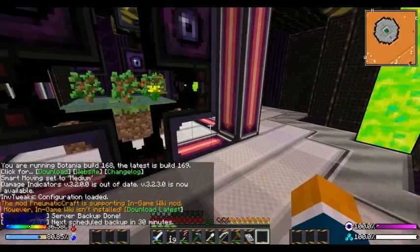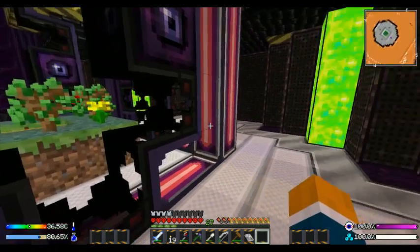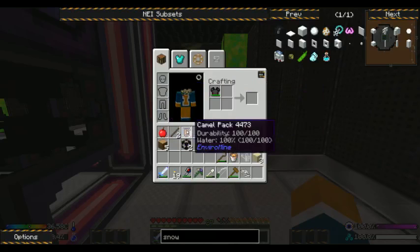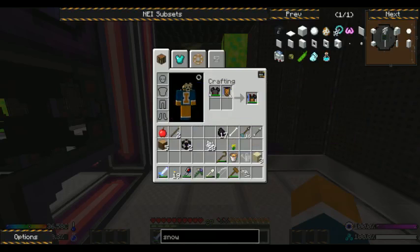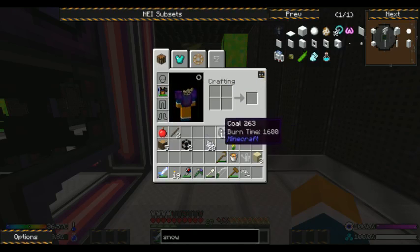Welcome back everybody. This is Goldenfur and welcome to another episode of my Beat the Beat of Survival. I've done some interesting things — thanks from the community, I can take my body armor and a camel pack and voila! Carbonite armor with water!